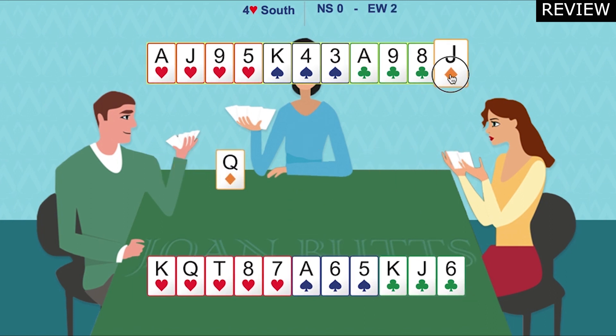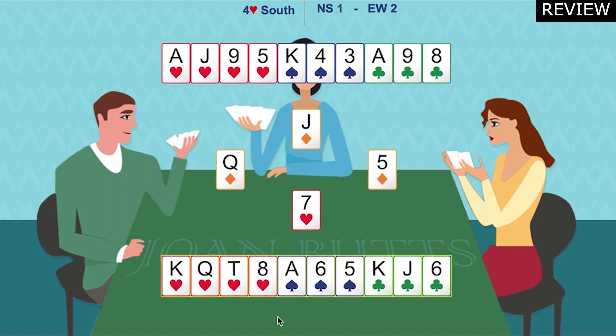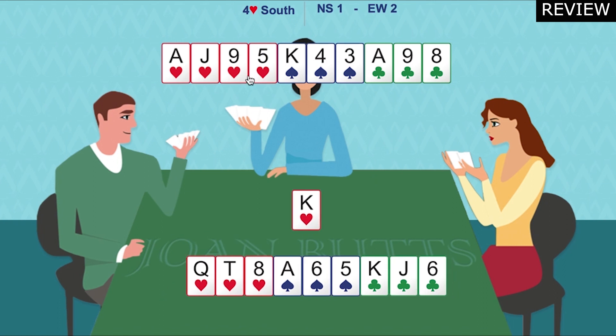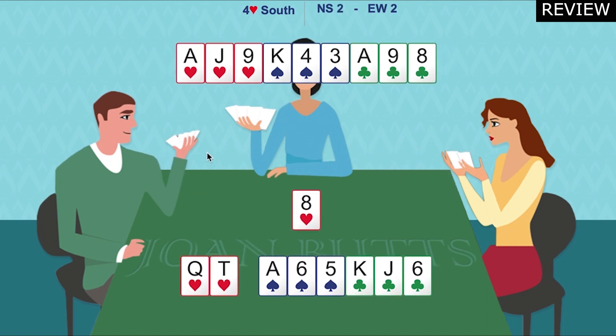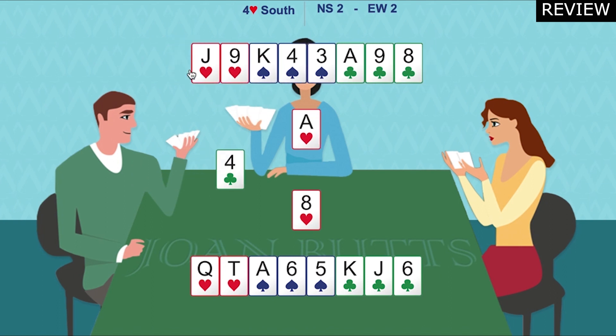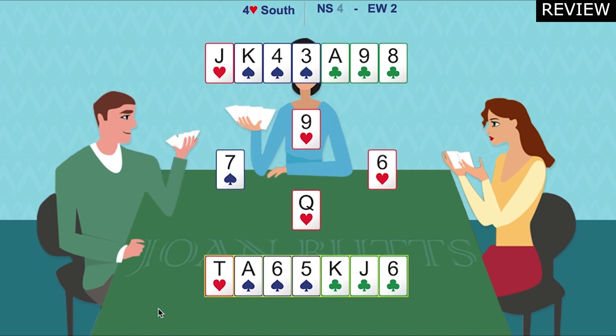This is called an end play. So we trump the third diamond. No reason not to draw trumps, so play the king of trumps. They split three, one. Draw the last trump and now, at this point, play spades.